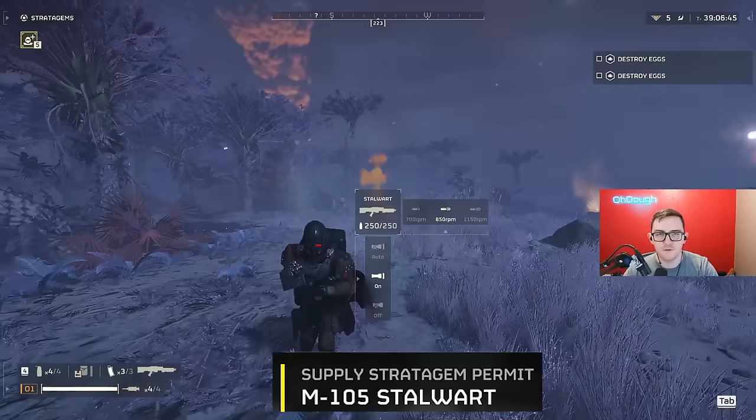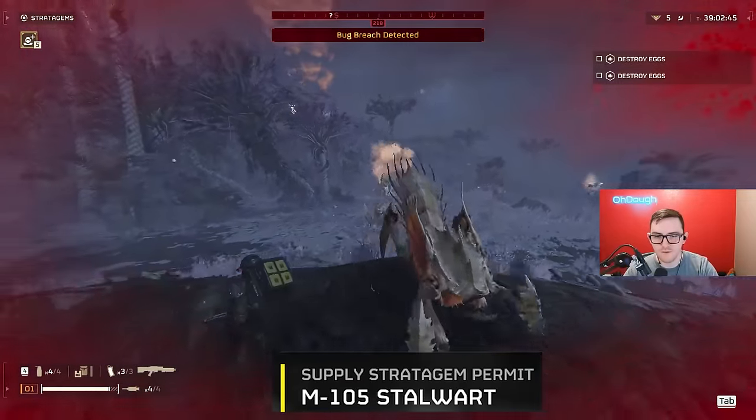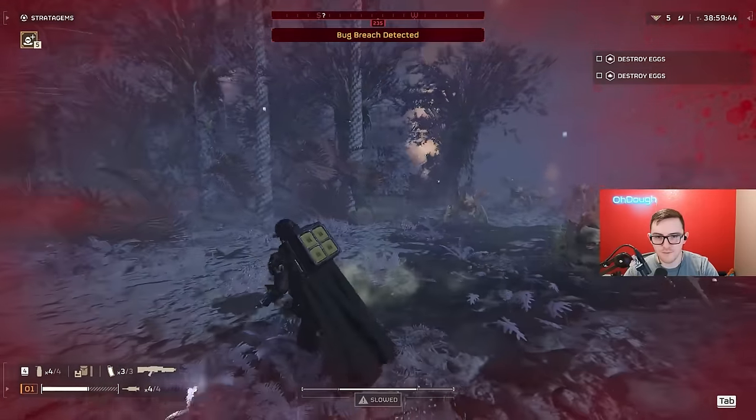It's so inconsistent though. The Stalwart has 250 rounds and you can go from 700 RPM all the way to 1150, which I'll be doing right now. Please don't kill me, please don't kill me.